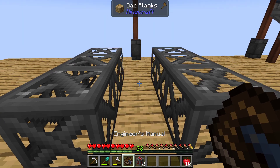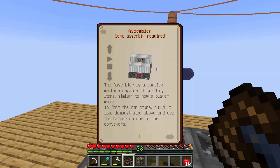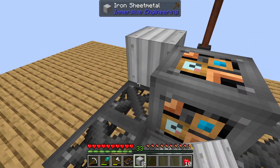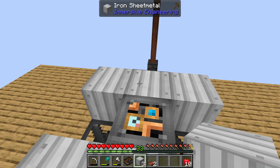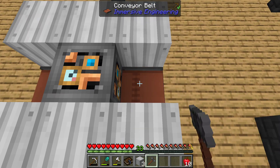Was it redstone? Yep. A light goes there. Okay, level two. And we put the conveyor belts like that — that's not the right way. There we go.